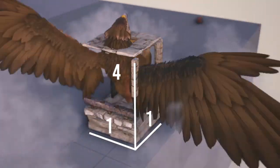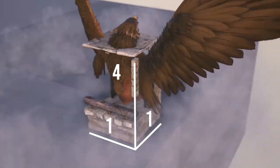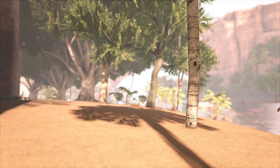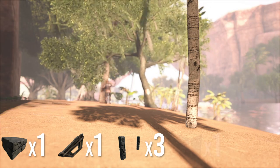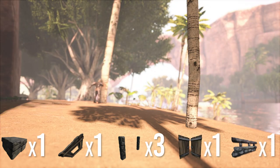The size of the trap is a 1x1x4, making it relatively small and resource friendly. The building items needed are: one foundation, one hatch frame, three double door frames, one double door, and one stone railing.